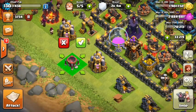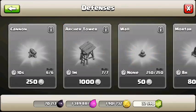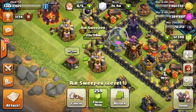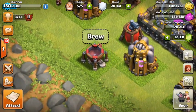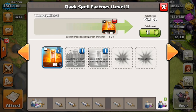Let's go ahead and build some of the new stuff. I'm gonna start off with the dark spell factory right here at level 1. We also got one more defense, which is the air sweeper, now available at Town Hall 9 for a second one. The air sweeper is definitely gonna play a lot more of a part in air raids — it felt a little ineffective before, but it's gonna be a lot stronger now since you can have two of them.